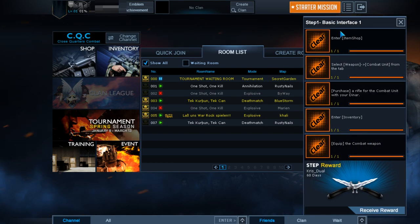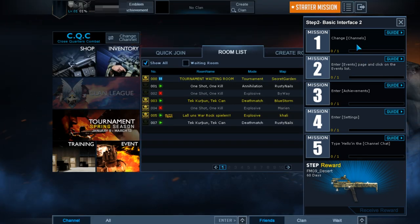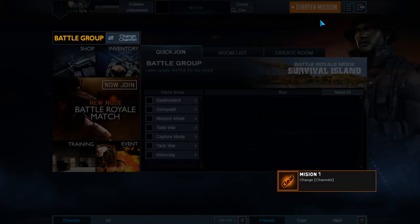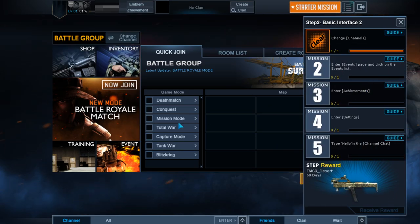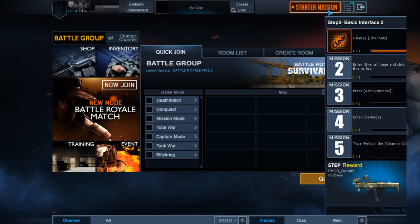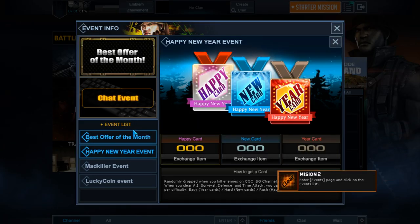So let's do some of these starter missions. Step 1 — basic inventory. Done, done, done, done. Receive Chris reward jewel for 60 days. Change channels — okay, I'll change channel. Enter the events page and click on the events list. Enter achievements. Enter settings. Type 'hello' in the general chat — dude, this is lit. Claim FMG. Finish basic controls.